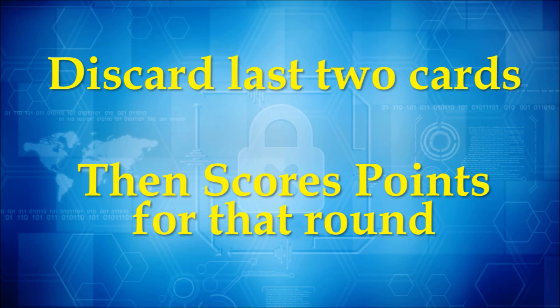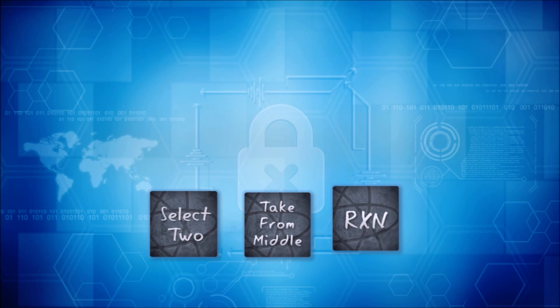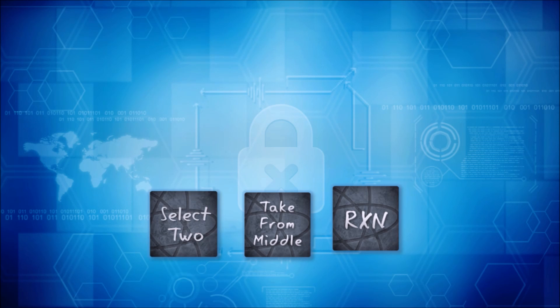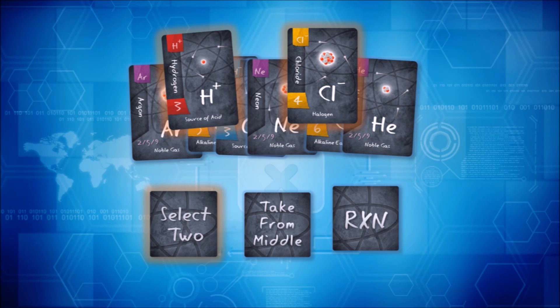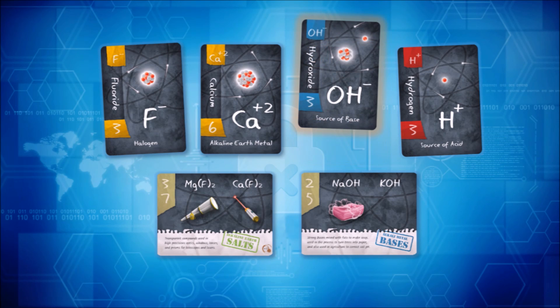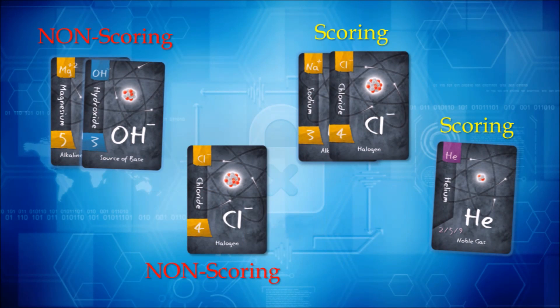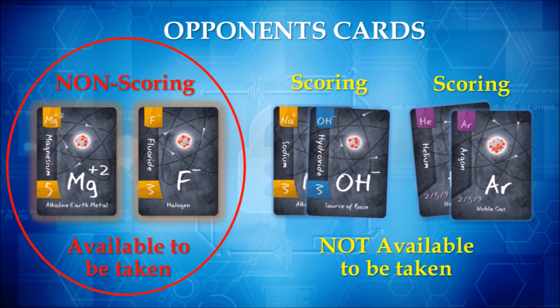You'll score points for that round, but first let's go over the action tiles. At any point during the game, a player may choose to flip over any number of their action tiles. These actions are in addition to the card selection process. Once a player flips an action tile, it is exhausted for the rest of the game. By flipping the Select Two action tile, a player may select and play two element cards from their hand instead of just one. By flipping the Take from Center action tile, a player may select one element card from the available element cards in the center of the table and play it in front of them. By flipping the Reaction action tile, a player may rearrange any or all of the element cards in their player area and/or take any one non-scoring card from another player's area and play it in their own.